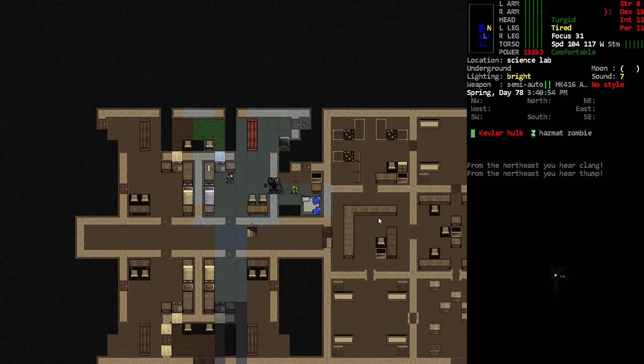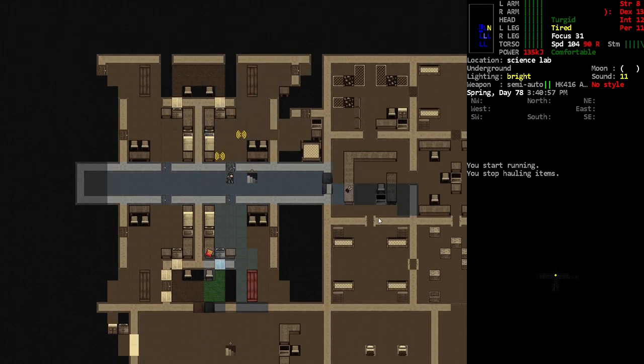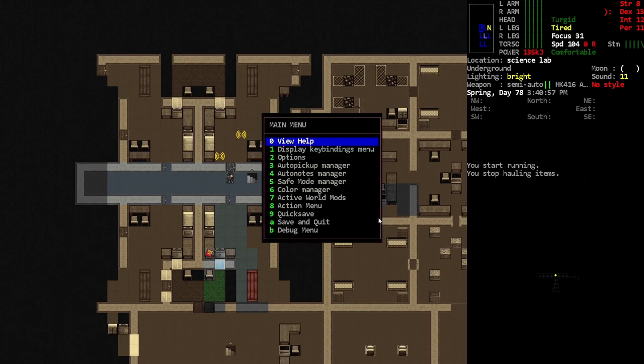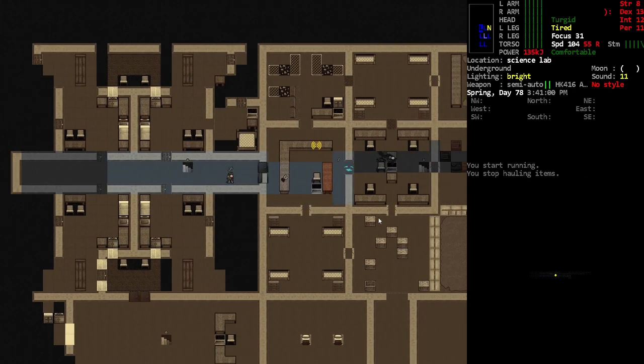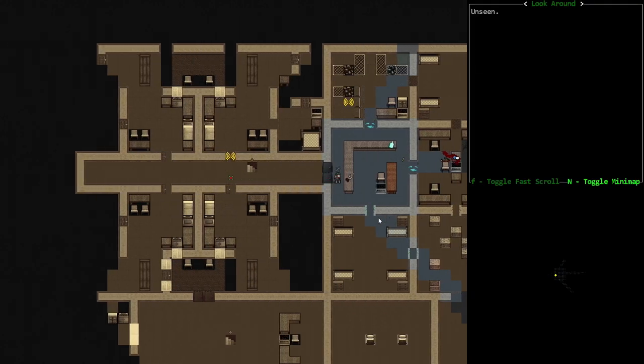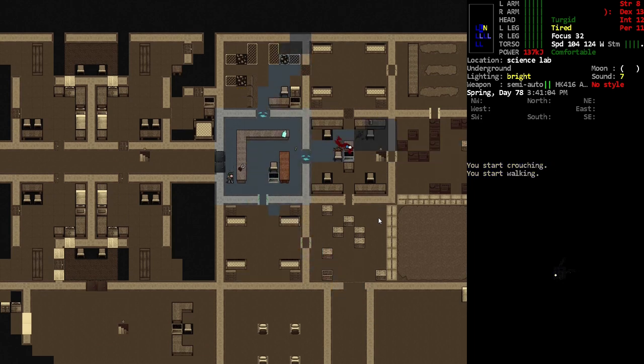Zombies — oh geez, Kevlar. Start running. Can I just close the door on him? It's a wood door — okay, that's not going to hold him. Well, that's a dead end, so we're just going to close that off and not go there.